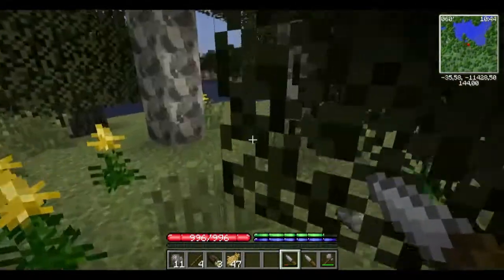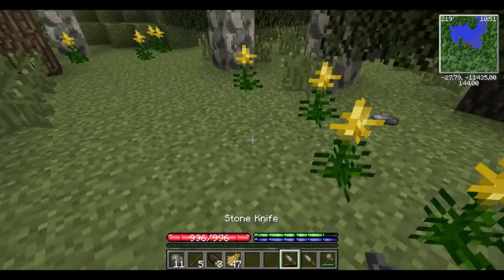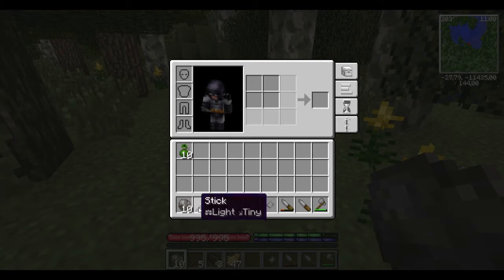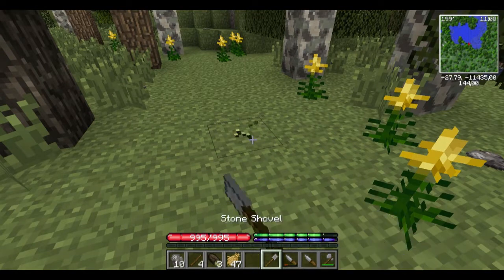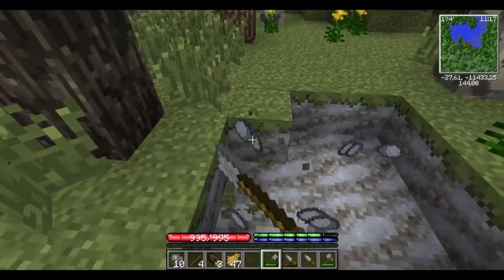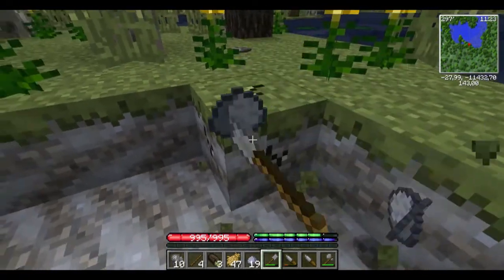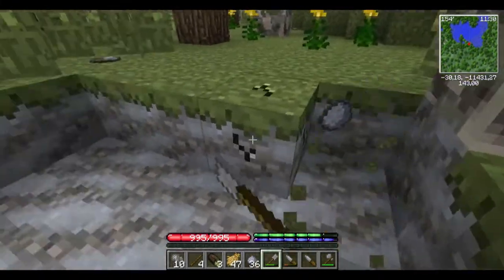I've found some little flowers - these indicate there is clay nearby. You will need clay, so if you find it, grab it - take everything, you are conquerors! It takes a little bit longer than vanilla. The texture of clay looks different too, but really everything has changed in this mod and it's actually quite fun.